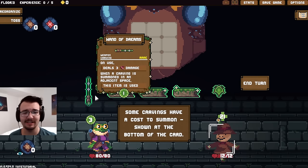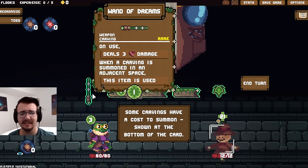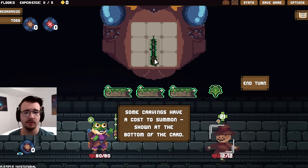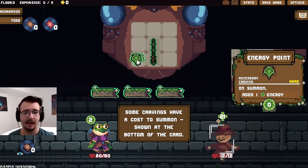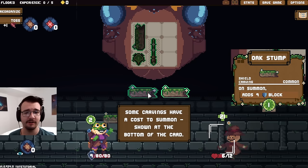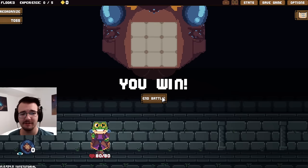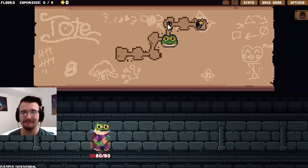Some carvings have a cost to summon at the bottom of a card, so it costs energy. When a carving is summoned in an adjacent space, this item is used. So I could place this down, add an energy, deal three damage, and then with my three energy block and also deal three damage — like mini puzzles.